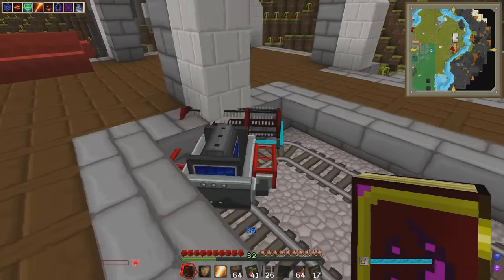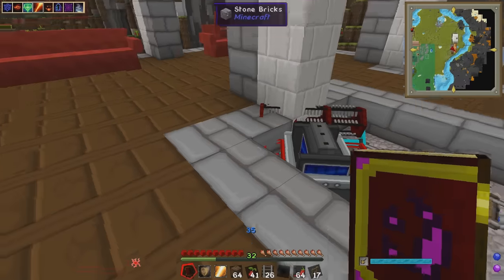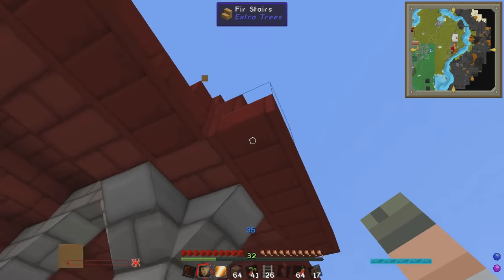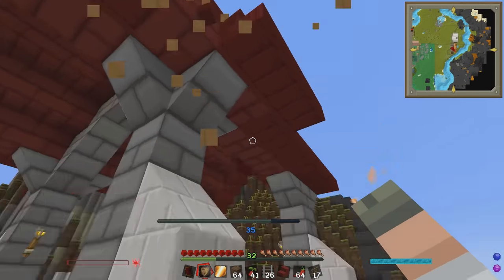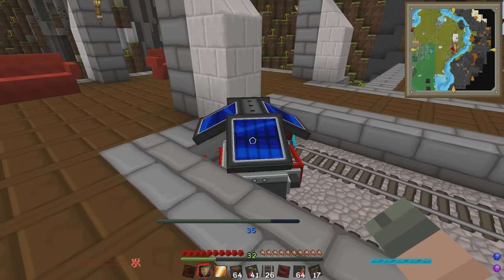We've got a small problem - the cart goes underneath the roof, and when there's a roof above it, it's not getting any solar power. So we're going to have to do something about that. I'm just going to dig away here to give it more sunlight.